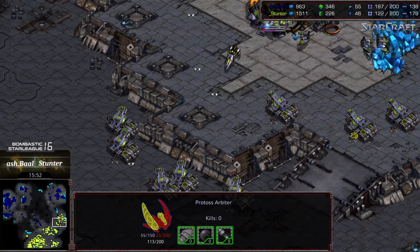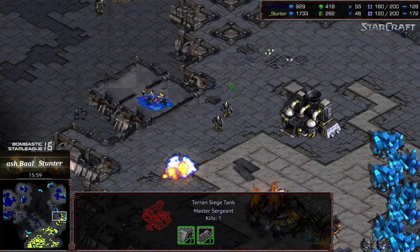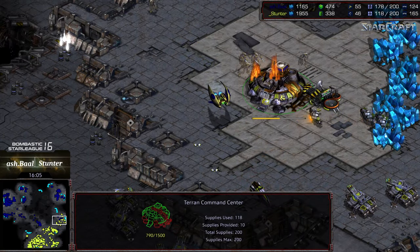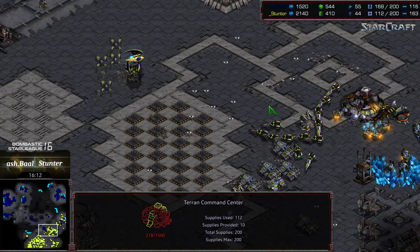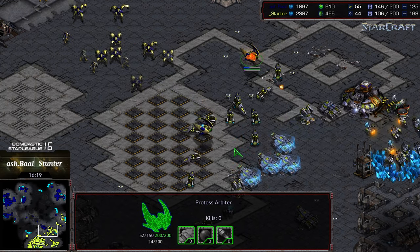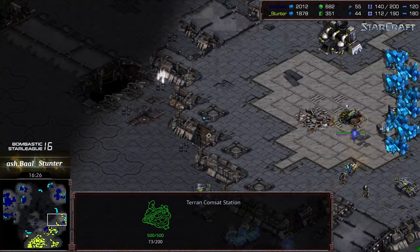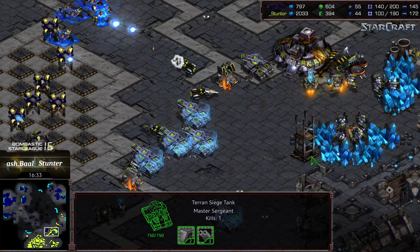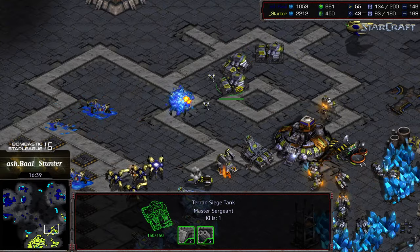Ashball has a huge army and supply lead. The arbiter is still trying to mix it up at three o'clock, looking to dive in on those siege tanks — another stasis dropped, zealots pushing in, with siege centers being whittled away. Ashball is also engaging across the center of the map but face-planting on a lot of mines. The zealots in large numbers are getting cleared out, but Ashball still has a huge supply lead. More dragoons are making their way across and Stunter is scrambling to defend all his holdings, having lost that three o'clock location.